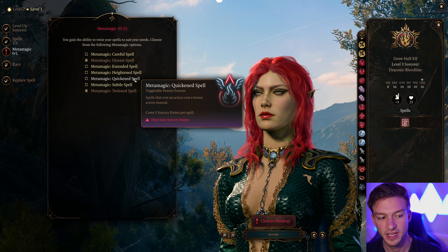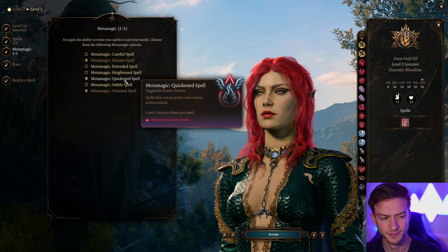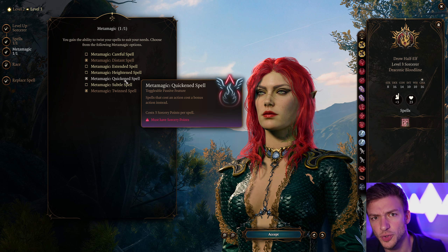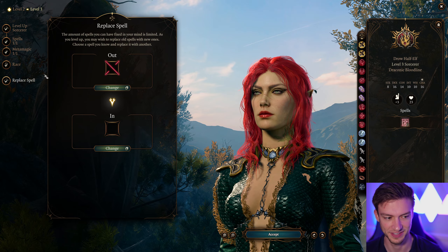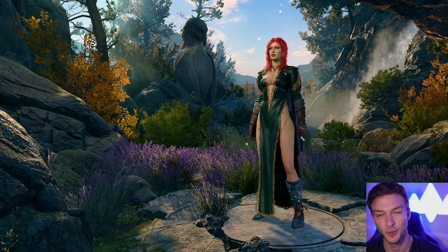For our metamagic, Quicken Spell costs 3 Sorcery Points, but we can cast a Bonus Action spell — which is really, really powerful. So we'll go with that.